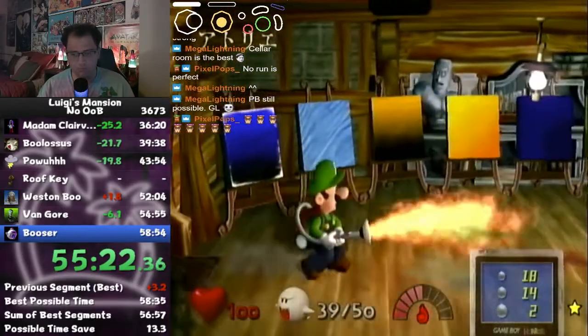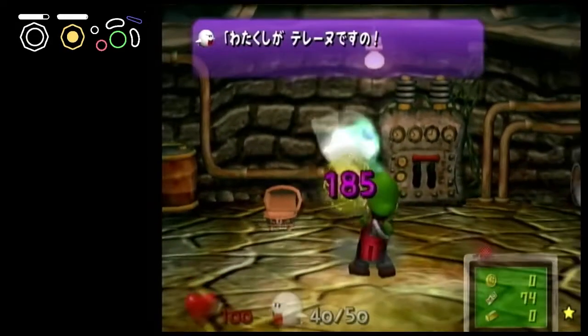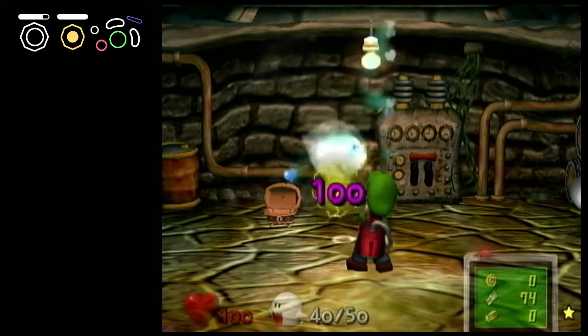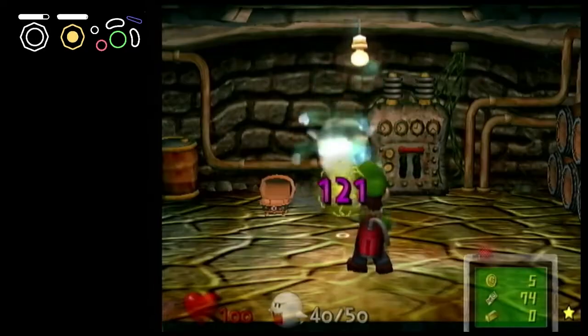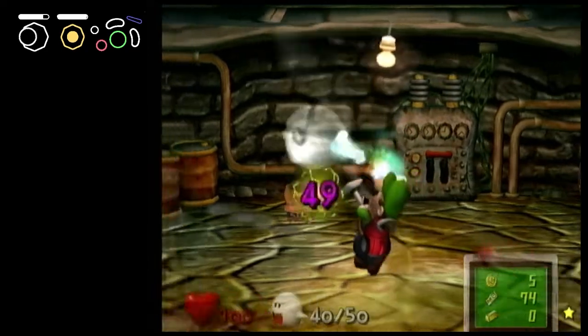Let's lay out what makes this Boo so difficult. With traditional R pumps, you should only be able to drain 150 HP, assuming you pump every 10 HP for 15 cackles. At 50 HP, from the middle of the room, he's leaving with not a chance of 1 cycling him. You can follow him to the end of the room for an extra 20 HP or so, but that's still not enough. So that's where dragging comes in.